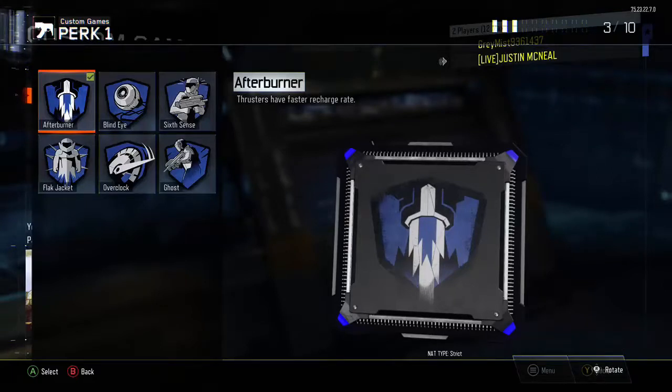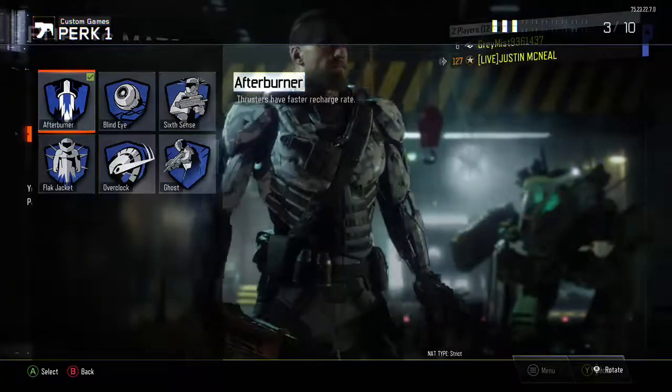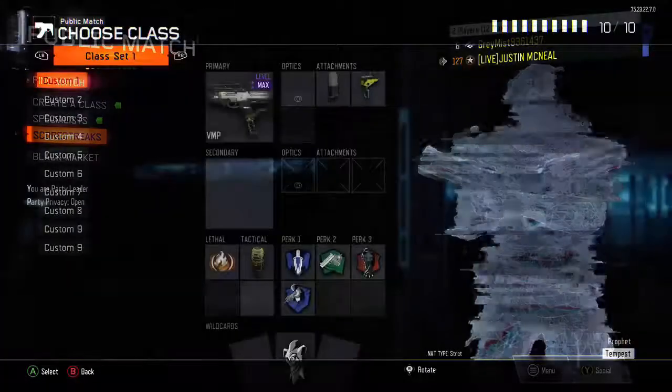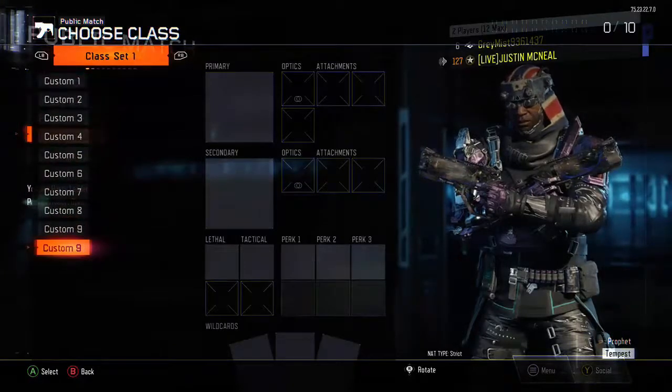Now on your secondary controller press B one time, then go up two times and press A — you should be at the multiplayer screen. Now go back on your primary controller, press B two times, and it should take you to the screen that says 'Custom Classes.'